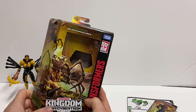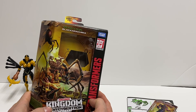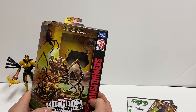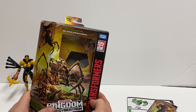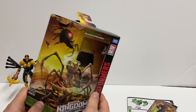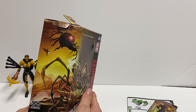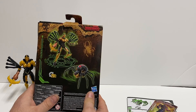Here we have the battle scene with Blackarachnia in the background, Scorponok, and Waspinator — we are going to be getting a new Waspinator, though I don't know how it's going to scale with the rest of them. The core class Rat Trap is dinky and does not scale well with the rest of the Maximals. We also have Dinobot in the picture, the Nemesis, and Blackarachnia in spider mode on the back. It says converts in 20 steps.